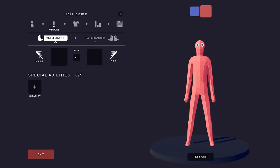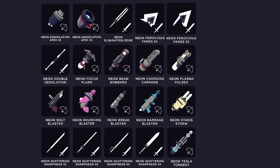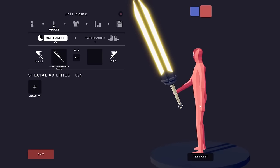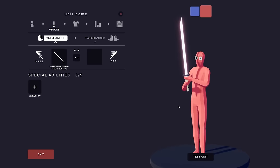The next Neon unit was a laser sword guy. When we search Neon, there are almost too many swords — like, look at all these. That's a giant sword. Should we make it two-handed? Probably. Now that looks more like it.